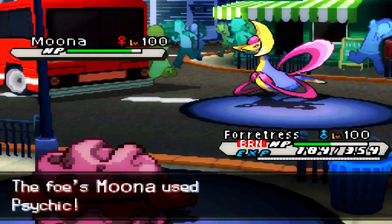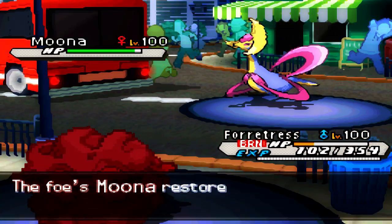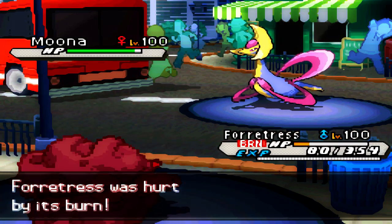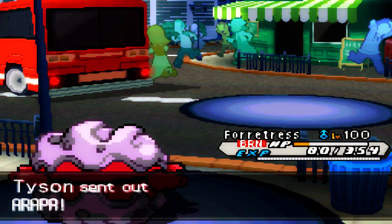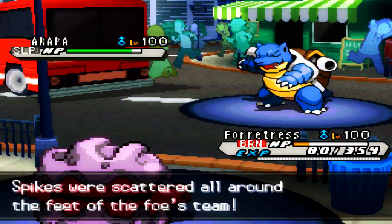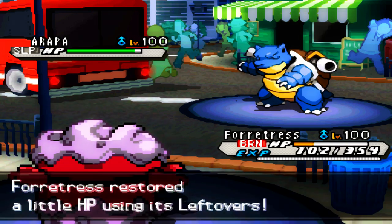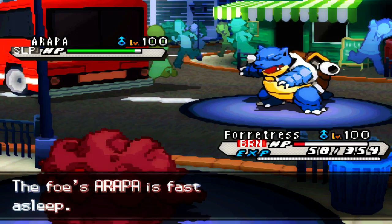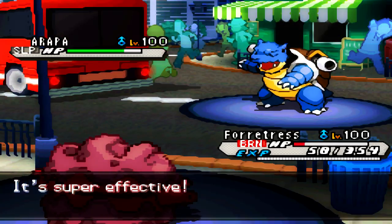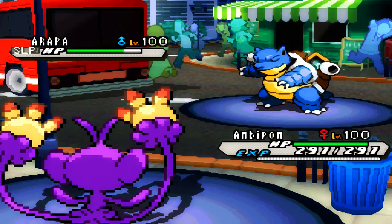He sends in his Chrysalia. I'm going to send in Forretress as fodder because this thing has pretty much done its job. He's rapped spun away my Spikes but I'm actually going to be able to get up one more layer of Spikes. He makes a risky play — he could have just killed me with the Psychic right here, but I guess he's just trying to wake up his Blastoise and get rid of my Stealth Rocks. That's actually a really risky play because it gives me the opportunity to potentially kill off his Blastoise with something else.